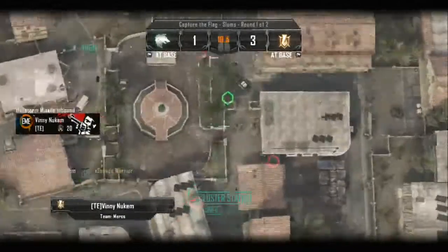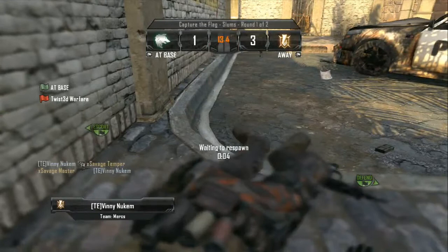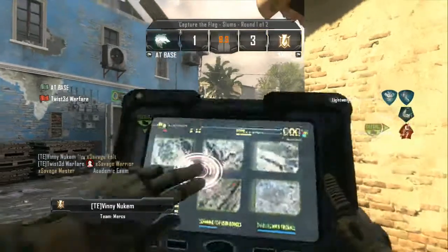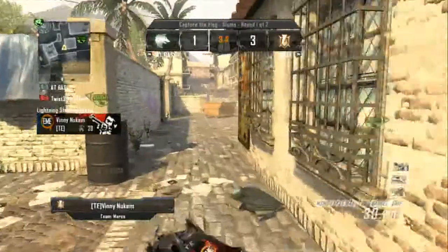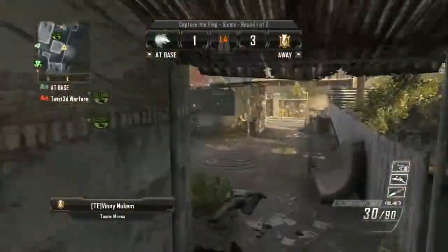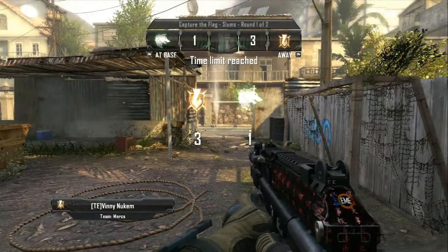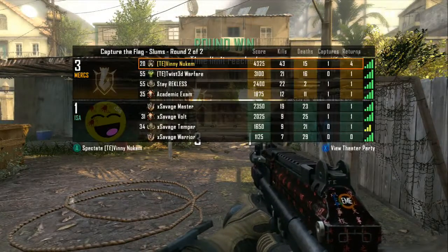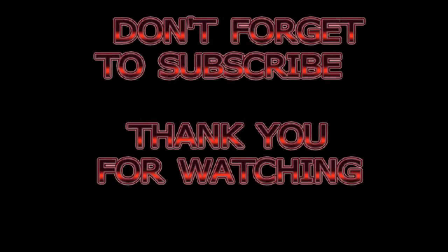Here was a stupid mistake I made — I was aiming at a guy pushing mid stairs into my base trying to get the pull, and I tried to use my hellstorm on him and it didn't work out. That was pretty much it for the match. As you can see my score, I went 43 and 15, one cap, four returns. Rate, comment, subscribe and I hope to see you guys soon. Peace.